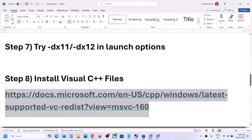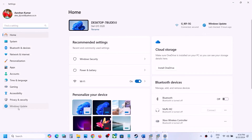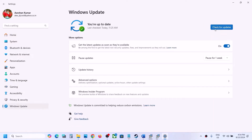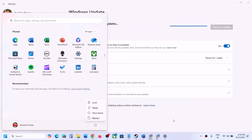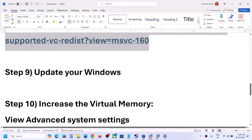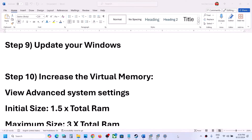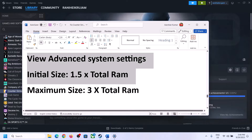The next step is to update Windows to the latest version. Open Windows Settings, go to Windows Update (Update and Security in Windows 10), and click Check for Updates. Once all updates are installed, restart your computer, and after the system restart launch the game and check.